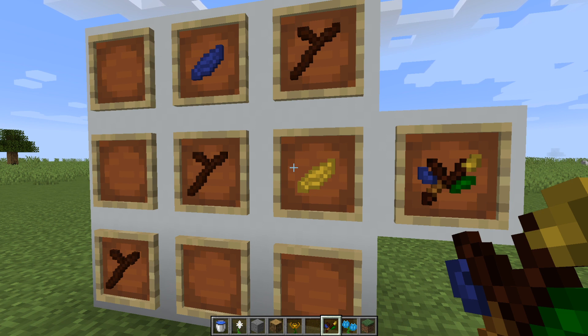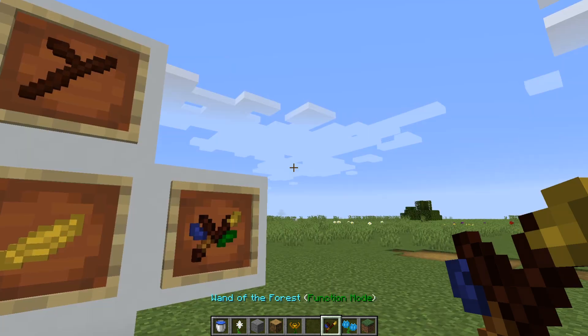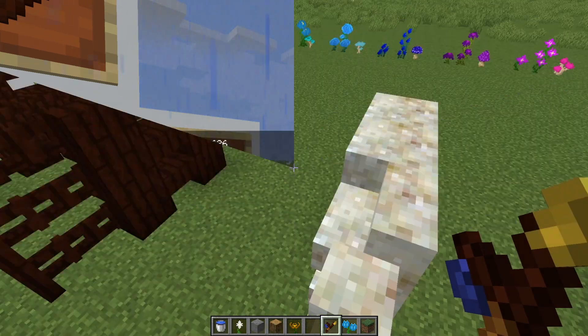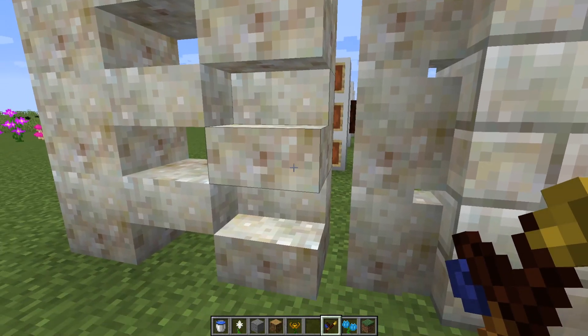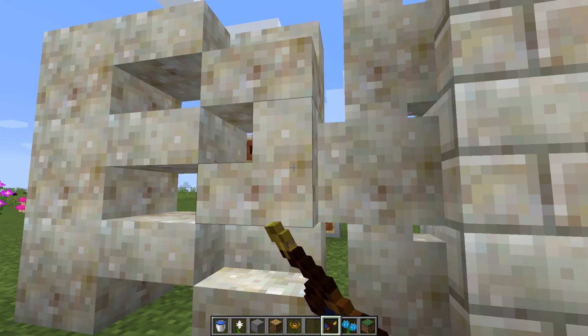As for the actual function of this wand, there are two different types of modes it can be set to: bind and function. In function mode, one thing it will do is rotate blocks. For a quick example, I'll come over to my living rock stairs. If I hold shift and right-click, it will rotate the stairs around.